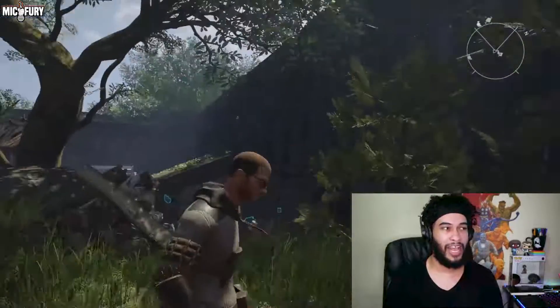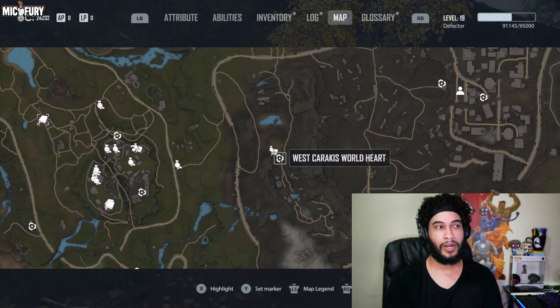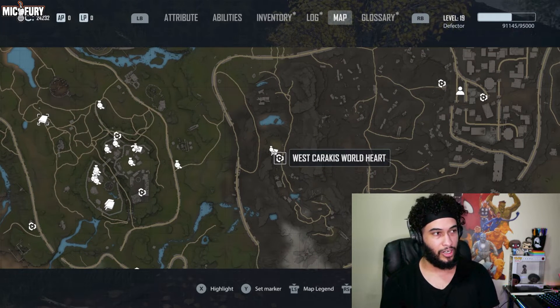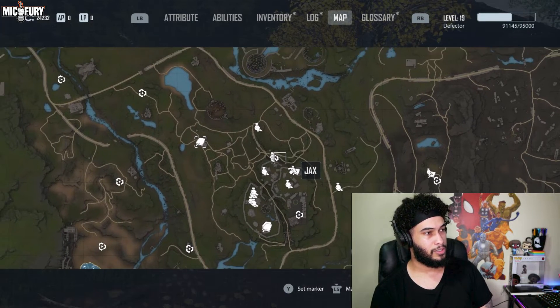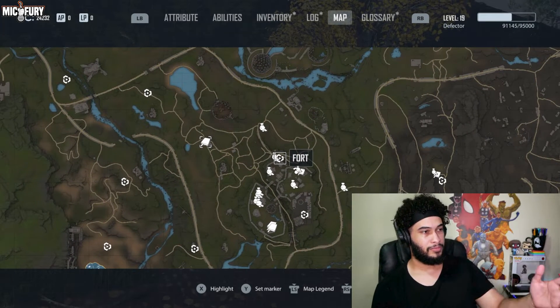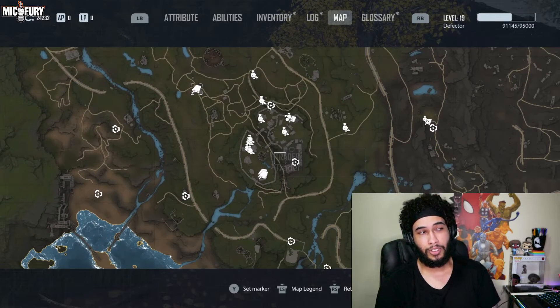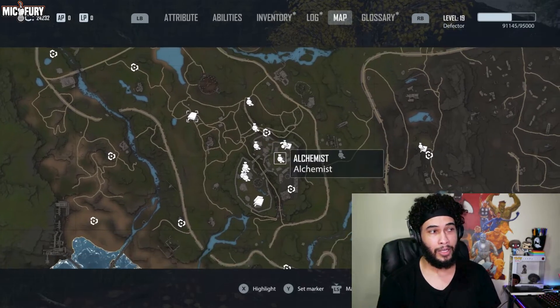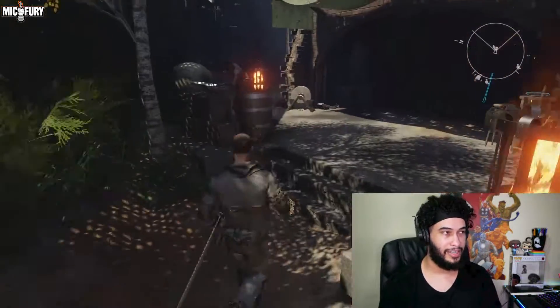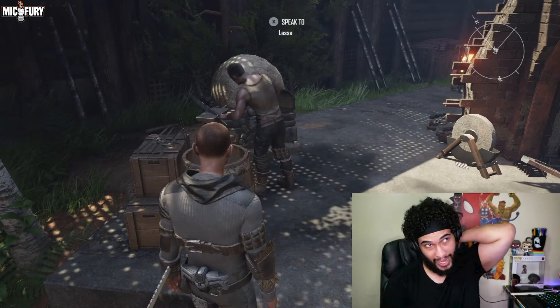First thing you're going to need is to head to the fort. You can head to the fort — this is the starting location west of Caracus. Then you're going to come over here to the fort. After you come to the fort you've got to get access and actually get inside, so there are a couple of missions you have to do to actually get inside.